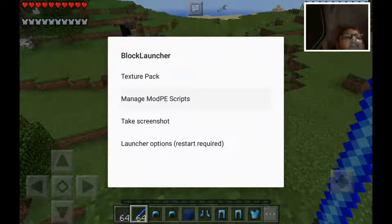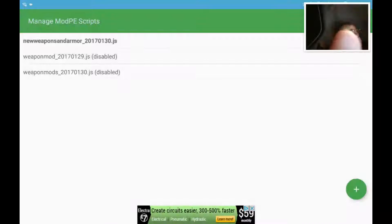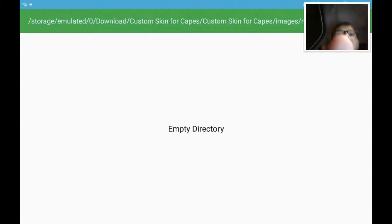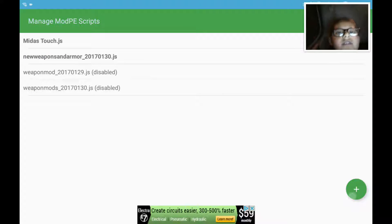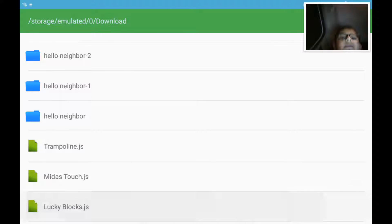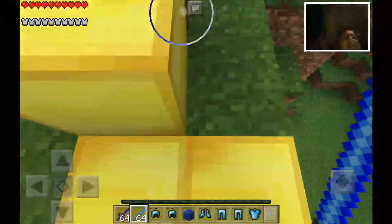I'm just going to add the Lucky Blocks mod. Oh, that's one of the other two versions. I made this Midas touch and Lucky Blocks. I actually did a video about this Midas touch block mod, but I accidentally deleted it when I was trying to record it. Whatever you touch turns to gold — or in this case, Lucky Blocks.